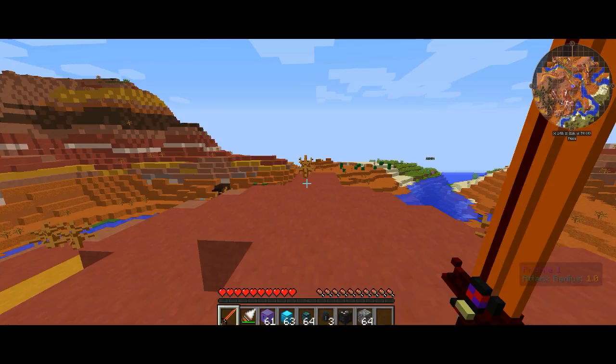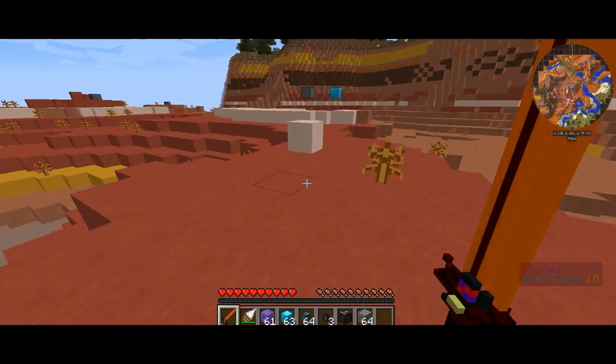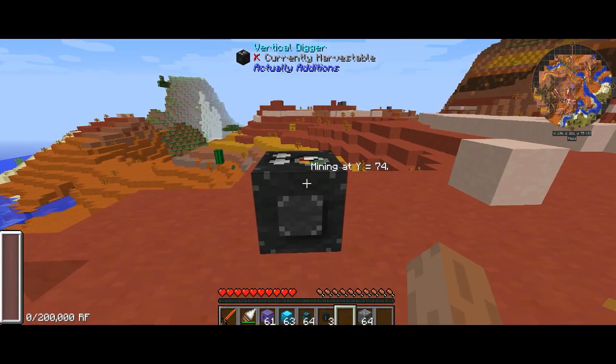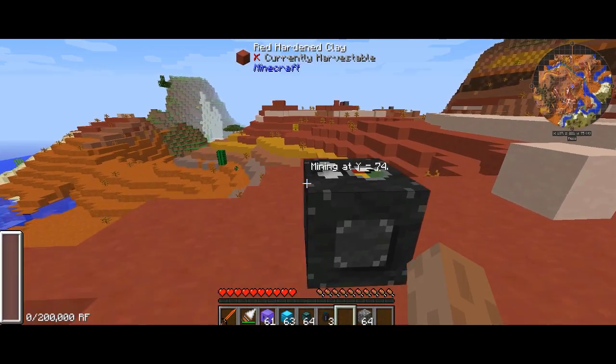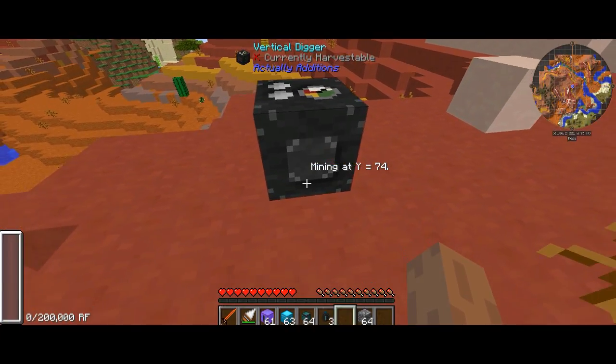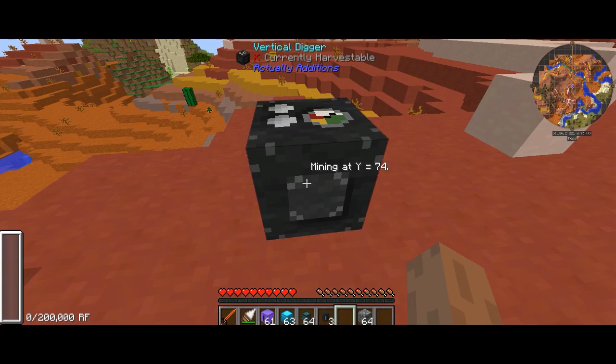Today I've got a new tutorial video showcasing the Vertical Digger from Actually Additions. Honestly one of my favorite machines from the entire mod. Before I get started, I'm going to pop it down in the world. It has a nifty interface — on its head it will tell you what level it's mining at. Currently it has no power, as you can see in the bottom left of the screen. Opening it up, there's a reset button, a mode button, and a 3x3 inventory for storing mined items.